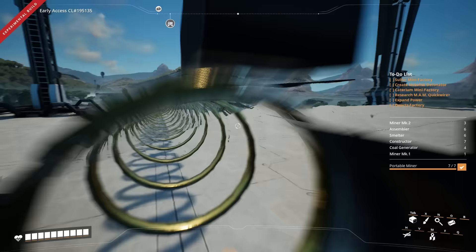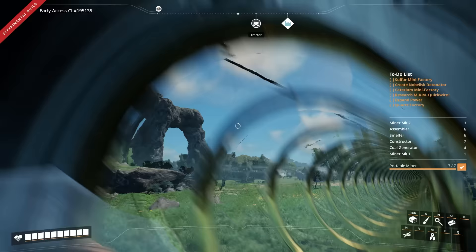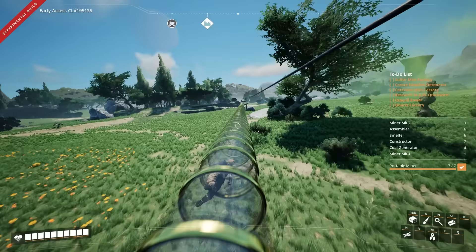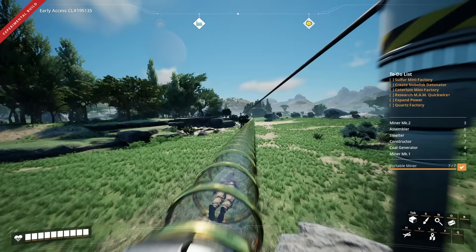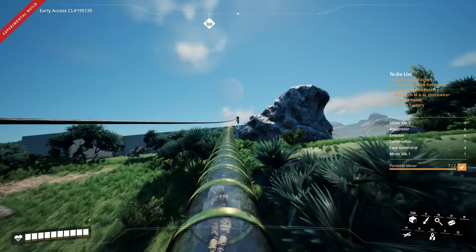Let's hop in our hyper tube which will take us downstairs to the ground, and then we'll hop in this other one which will take us right out to our steel facility. In between episodes I've gone ahead and built this hyper tube network - it's not really a network, it's pretty much a straight line taking us right out there. I have extended power all the way out to these deposits already, so we don't have to worry about that. We can just make our way there straight away.